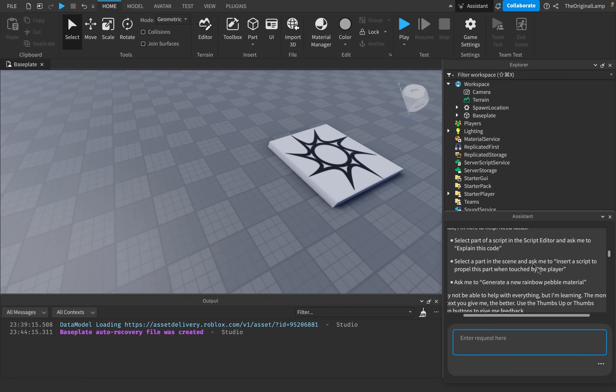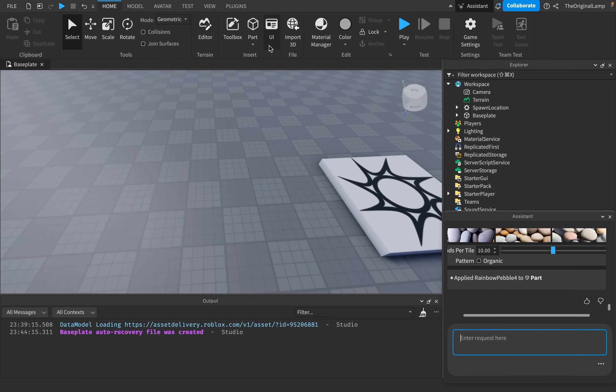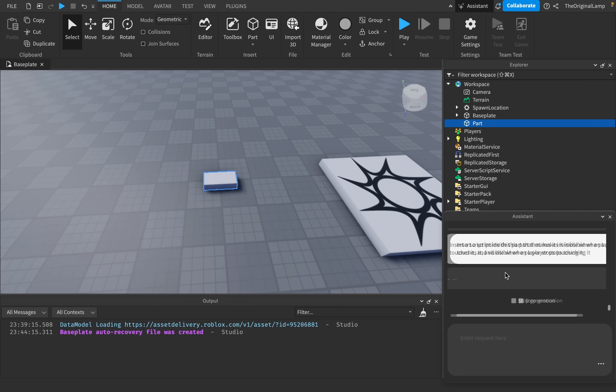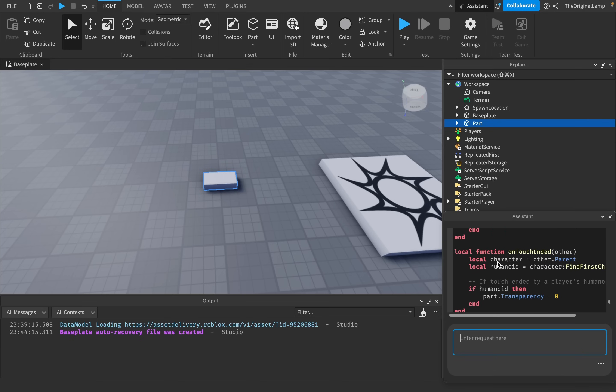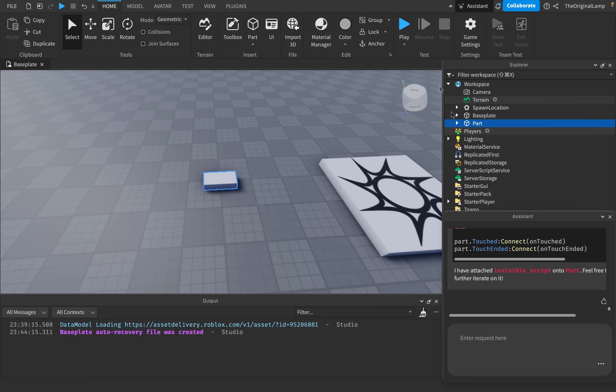So it can generate new stuff. We can also select a part and ask it to insert a script. I'll make a part and ask it to insert a script inside this part that makes it invisible when a player touches it and visible again when a player stops touching it. It makes a script, shows you what it wrote, adds comments — that's so cool. It says 'I've attached the invisible script.'